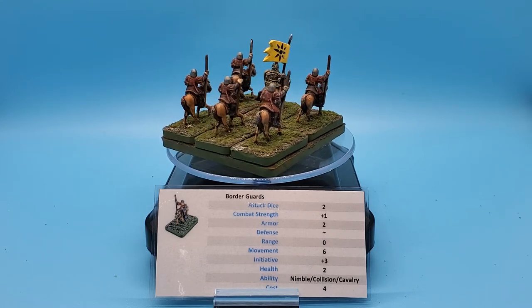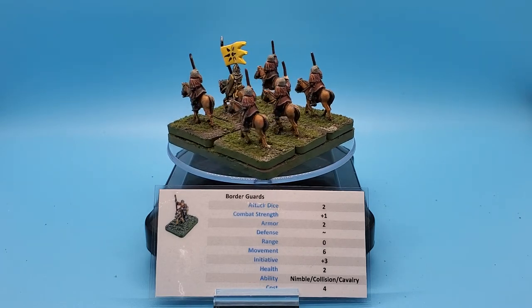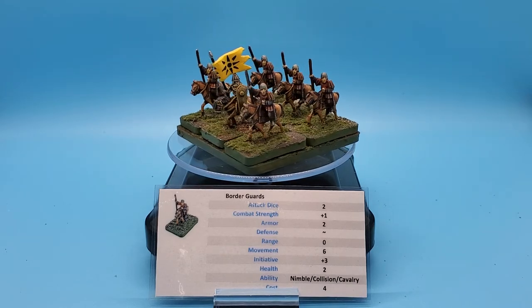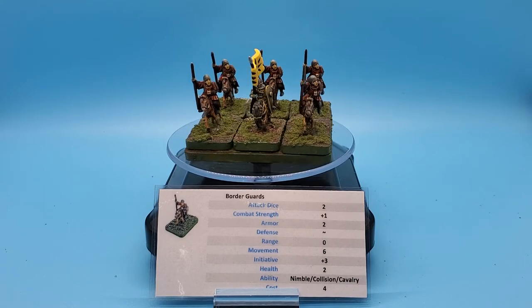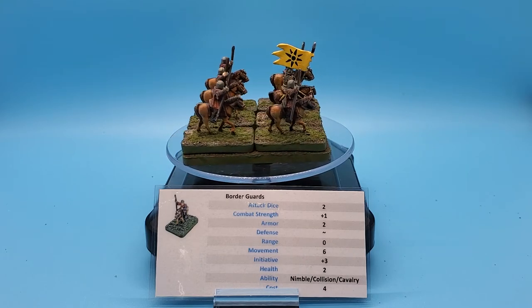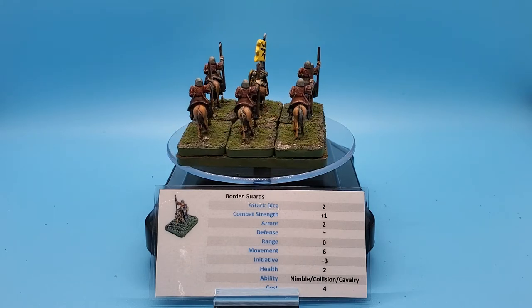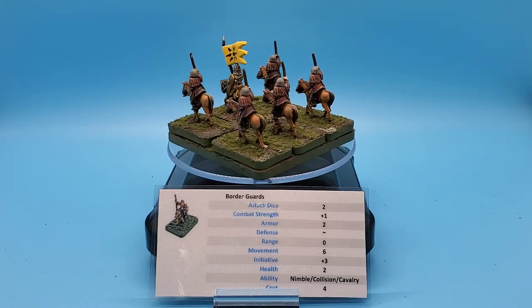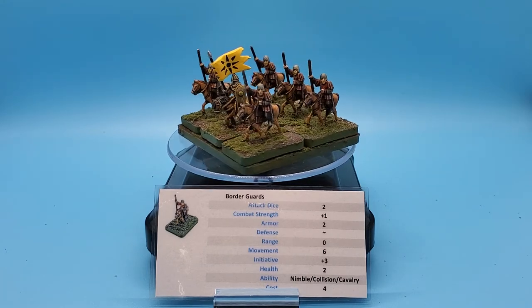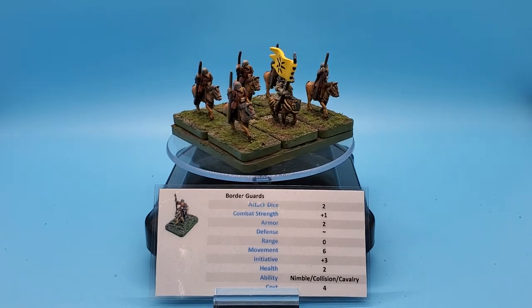The next ability is Collision. If they move into contact with an opponent — doesn't matter if they're going to fight this turn or not, doesn't matter if they moved all 18 inches — they still get Collision Hits, which is a D6. As soon as they move into contact with an opponent, roll a D6 and they get that many unmodified attacks right then and there during the movement phase. They're not going to be plus one like a normal attack, but they can still get up to six potential unmodified attacks just for moving into contact.